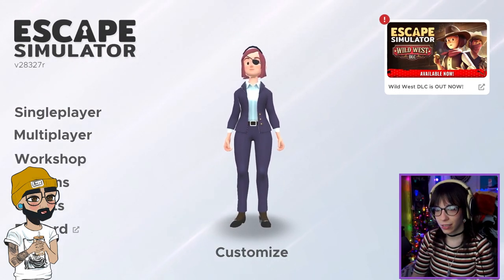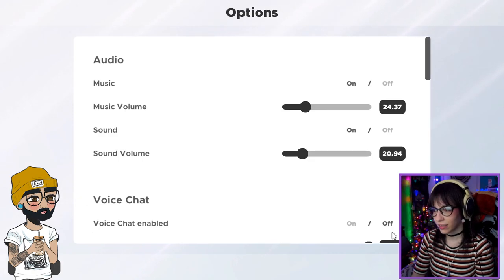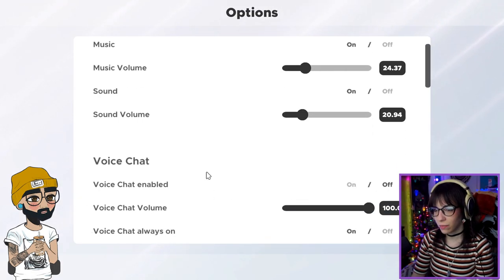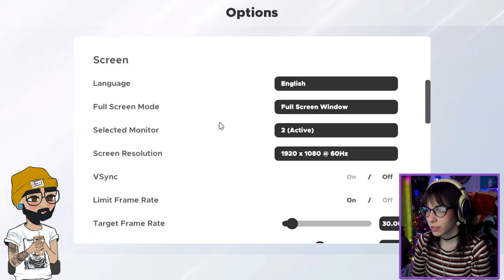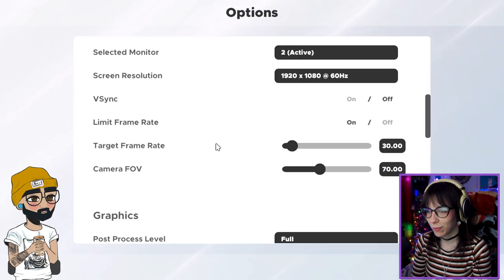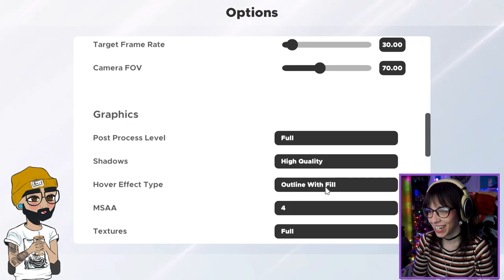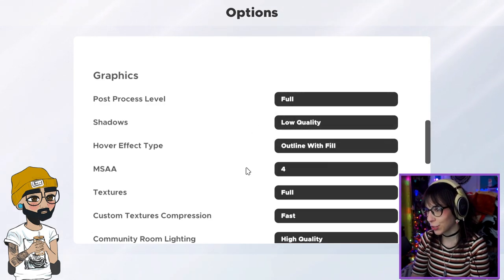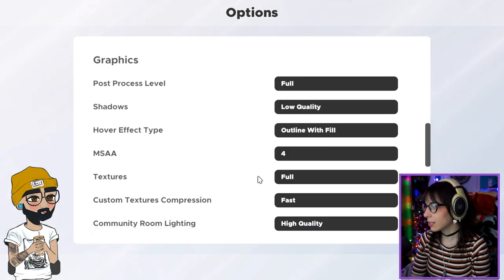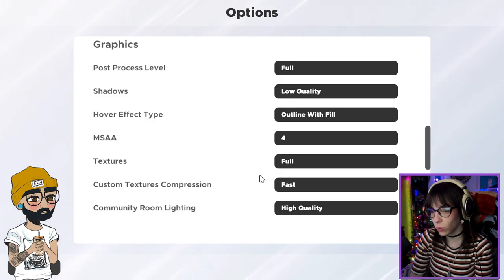Voice chat disabled — voice chat always on. The first thing I do when I open a game is check the settings. Mine was already off. I'll turn off vsync, limit my frame rate — nah, don't even limit it, just throw me frames. Let's turn the game up to maximum post-processing level. The options are full or color — I don't know what that means so I'll leave it. I did turn my shadows down to low though. Why? You haven't even played it yet. Because my computer is old.